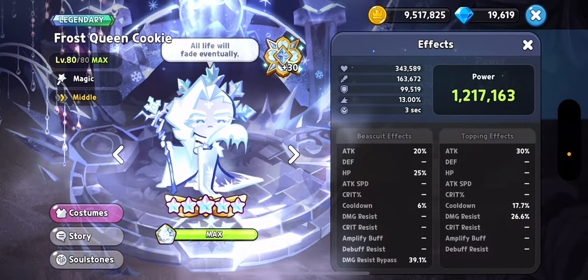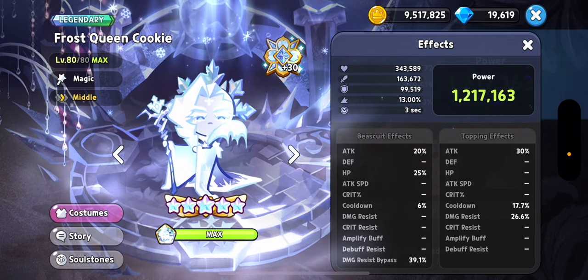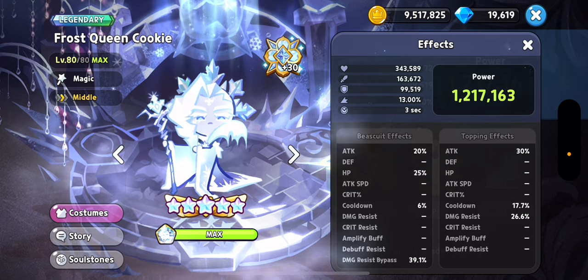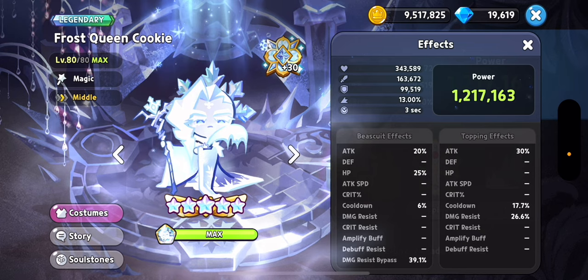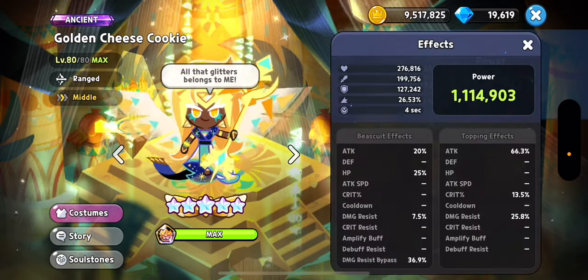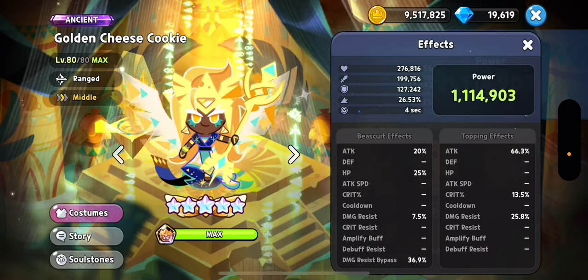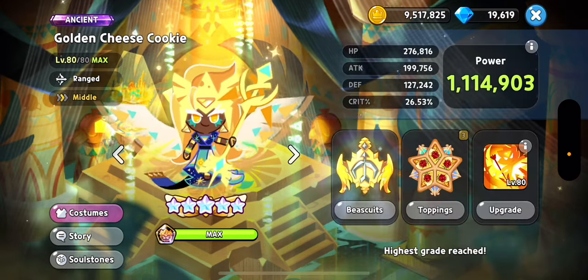Frost Queen needs a three-second start — I think you need around 20-something percent cooldown. This is a different build from the Burnt Cheese scam. She does not need the highest attack; you just need that three-second start, the damage resist bypass so she lives and does all that damage. Golden Cheese is going to be using basically the same build as the previous comp — she's there for revive, the sarcophagus shield, and some extra damage.